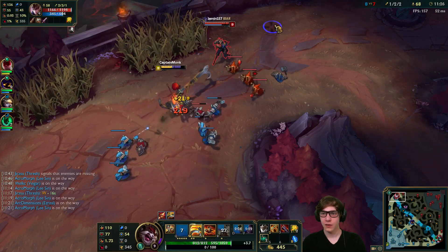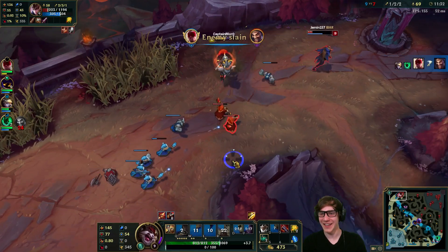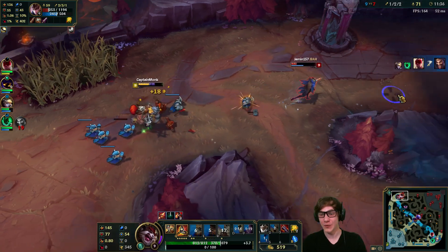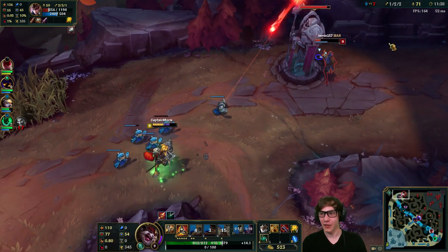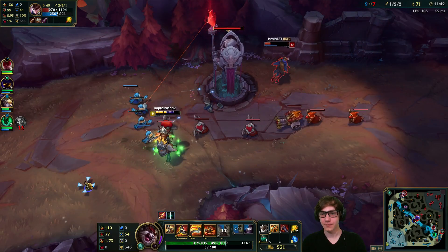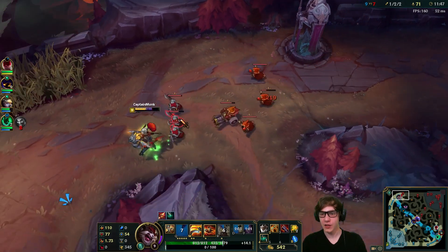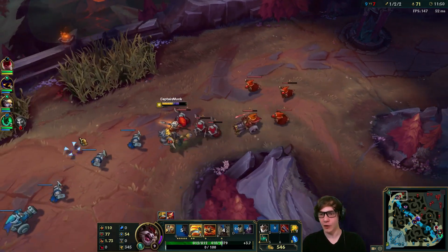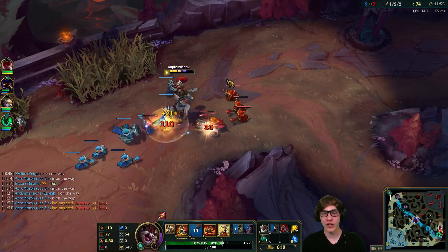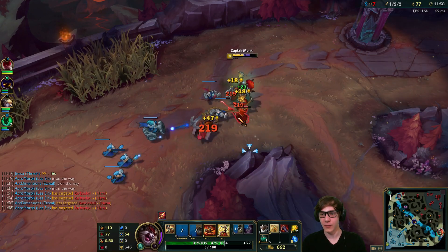Can we fight? I think we can. How much damage are we doing — oh my god, yeah, take that! This is what I'm talking about. Once you get a few levels and a few points in your abilities and you have that Tiamat, you can really start hurting people. She probably has her Vault and her blind so I've got to be careful. I don't really want to dive her without my ultimate but I have it soon, so I'll just keep the pressure up.